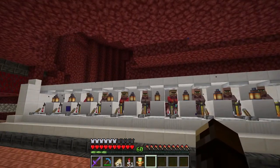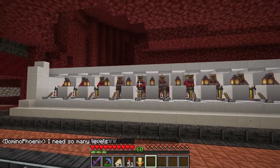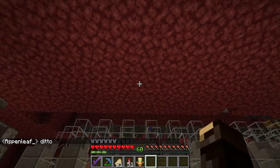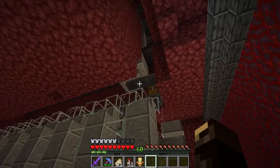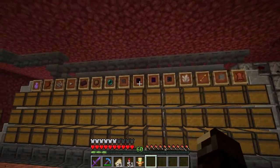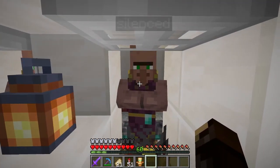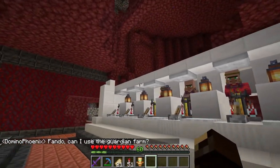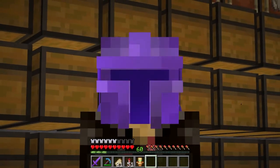Starting things off in this episode, we are at my trading hall. It is a dual trading hall — I got piglins on this side, villagers on this side, and they all deal in gold. My gold farm is right above here on the nether roof, so I got the gold ingots just streaming in through this little funnel system, distributed evenly to all the piglins, in which they trade for all these goodies. All the leftover gold ingots and rotten flesh I can trade with the Cleric Villagers, which I have zombified and re-zombified, all of them giving me extraordinary discounts for maximum emeralds.